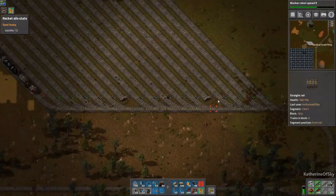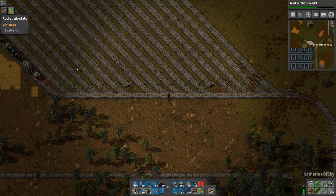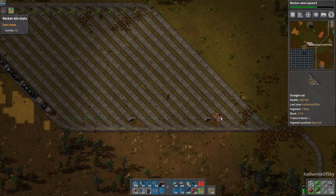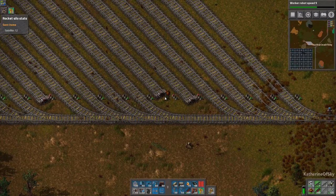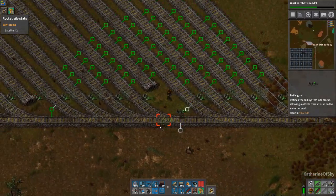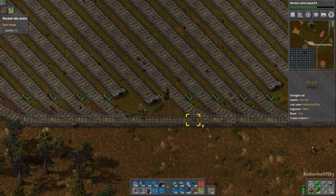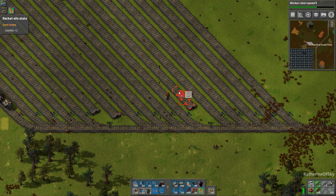Let me think about how many we have: 1, 2, 3, 4, 5, 6, 7, 8, 9, 10, 11, 12, 13... 17 divided by threes is around every five. So we'll get rid of that one. And in here I want to put a signal like this. We'll have one here as well, just to break up these blocks — to allow trains to enter and leave this parking lot faster.